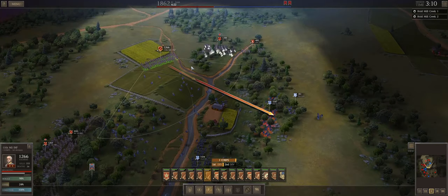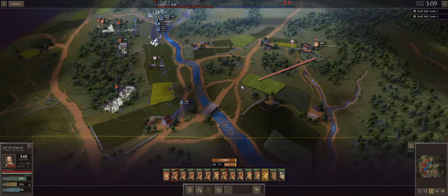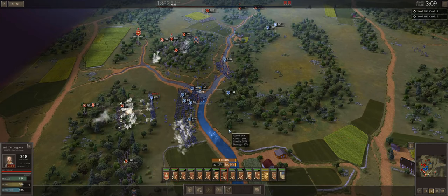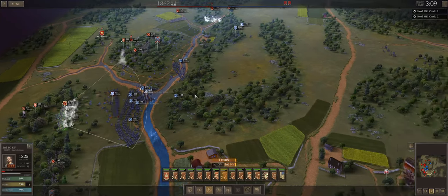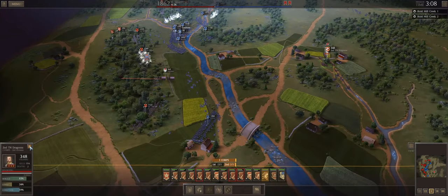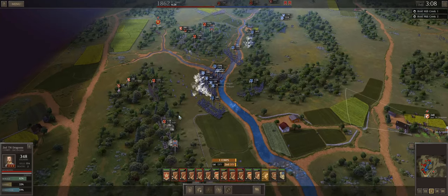I'm working on knocking out Drayton's battery. The Second Tennessee Dragoons — Forrest's guys — have now knocked out two batteries for a grand total of two losses. Incredibly good trade. Fantastic return on investment. We also stole a supply wagon, which is a good time.